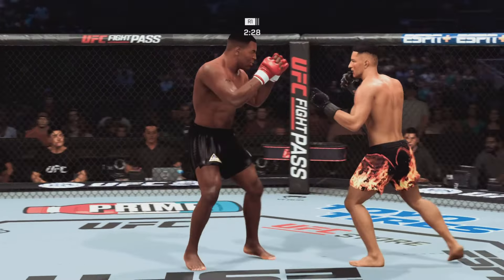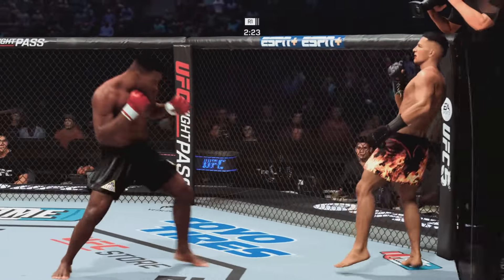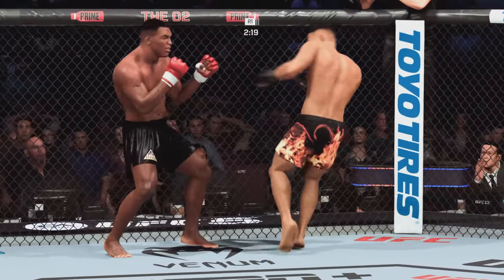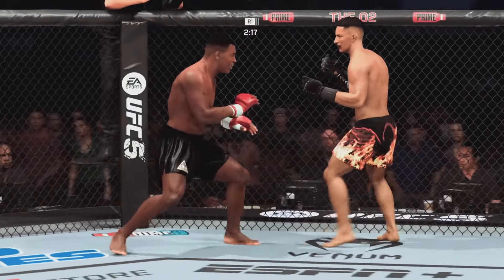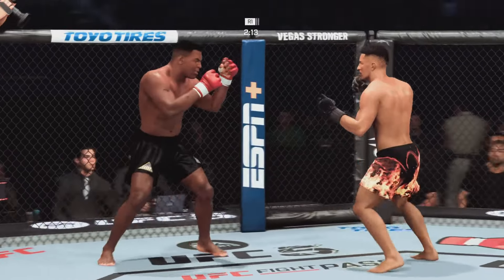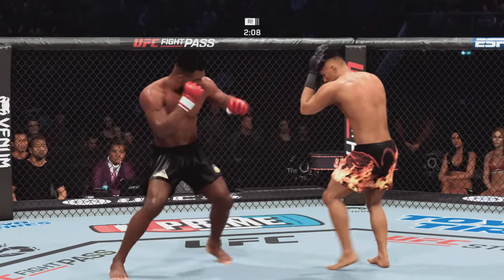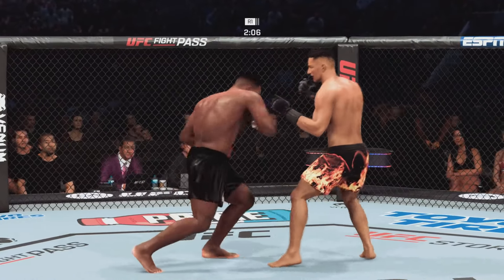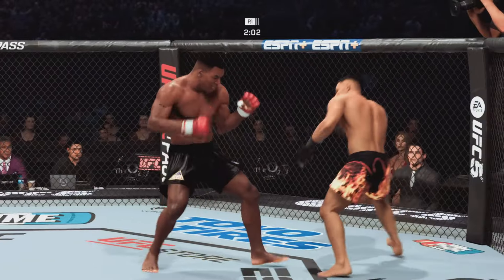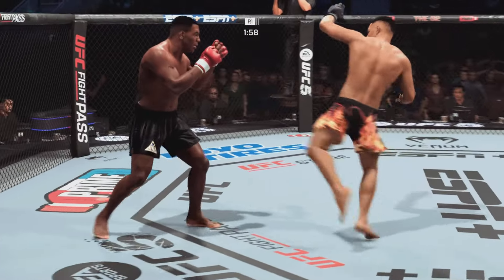Lands that beautiful jab. Back to the jab now, no good. What a beautiful body kick. I give one, I take one — you give one, you take one. That's how this fight is being played out. Tyson gets caught with that punch. He's treading water now — got to find a way to move those feet. Everything's landing perfect. Keep that pressure going. Under two minutes now to go in the opening round.